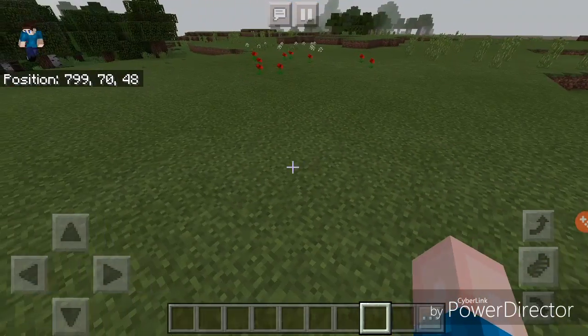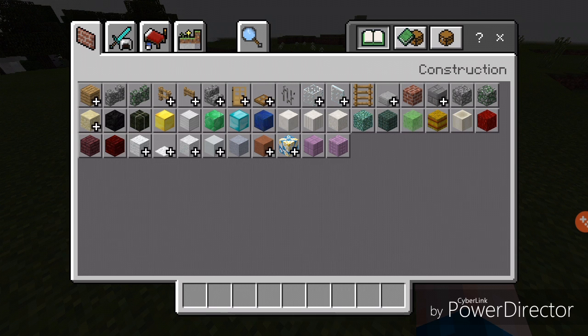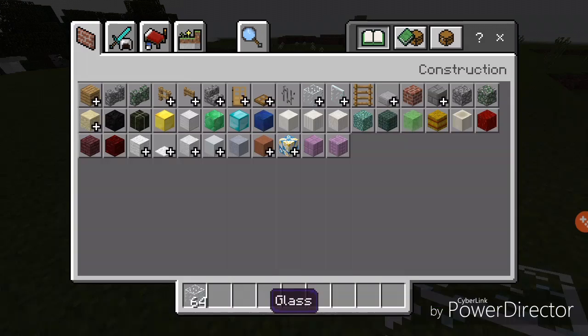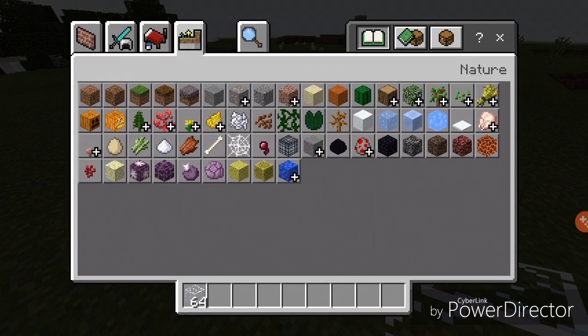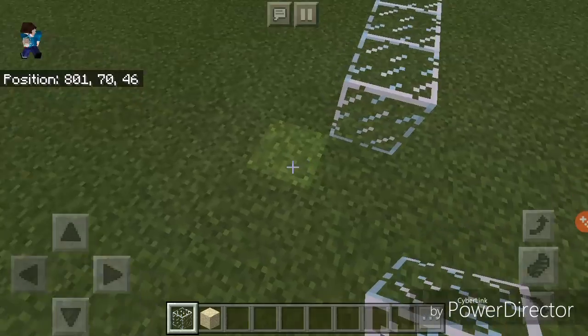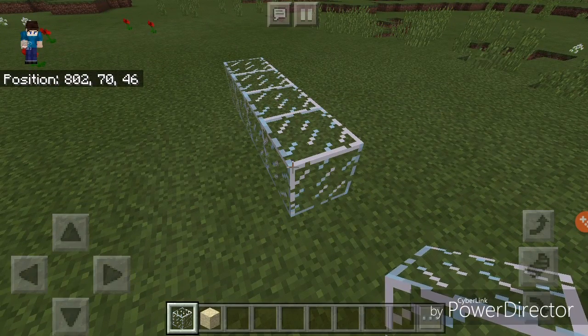We should probably start out by getting some glass and some sand — glass for the walls and then sand for the floor and stuff. And when we come back, hopefully we have built an aquarium with lots of happy fishes to live in it.